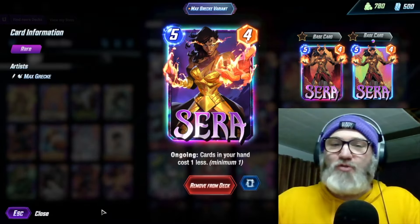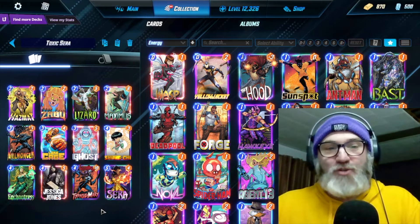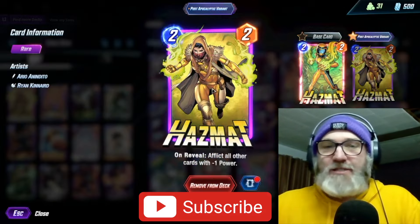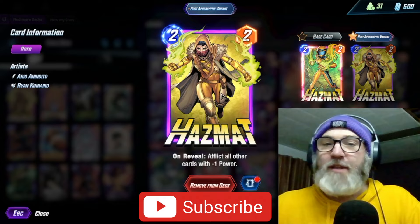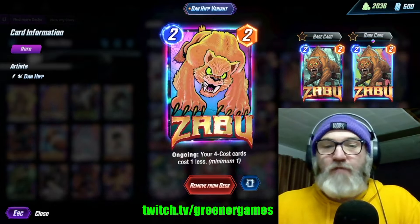Today we're going to be playing a control deck — it's a Sarah control deck, but specifically it's a toxic Sarah control deck because we are running Hazmat in this list. Hazmat on reveal afflicts all other cards with negative one power. You want to save this till the final turn and wait until you have Luke Cage in your hand.